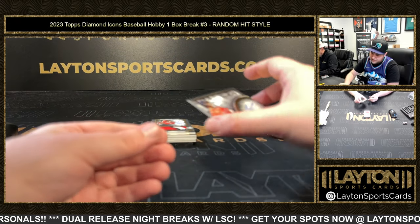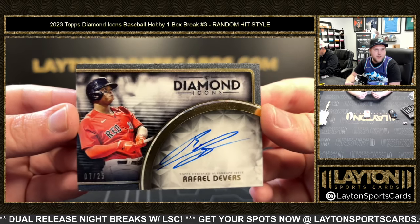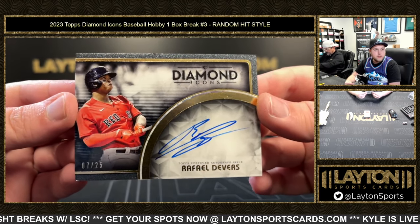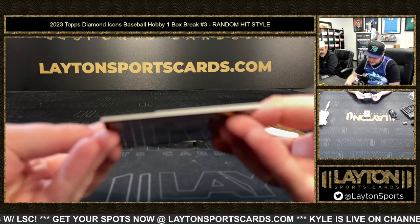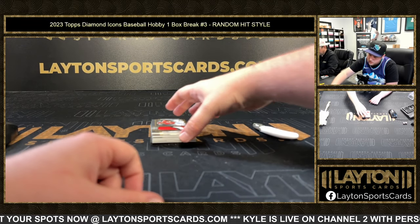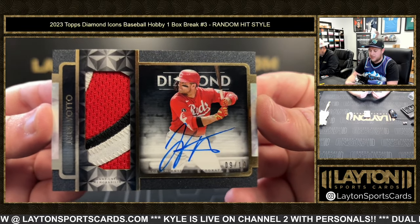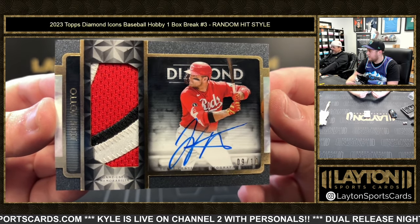We've got Rafi Devers — that is going to be numbered 7 of 25 on the Diamond Icons auto. 7 of 25, Rafael Devers — congrats and good luck on that one. This corner is a little dinged. Next up is a patch auto numbered 9 of 10, Joey Votto — three colors on that. That is disgusting, Joey Votto 9 of 10.